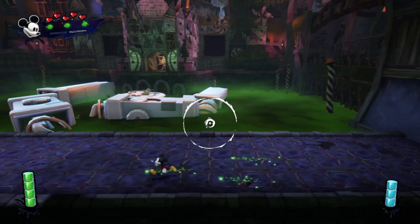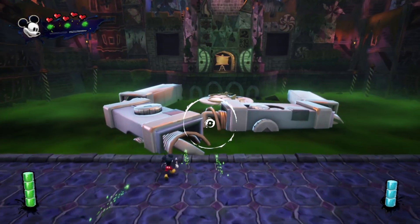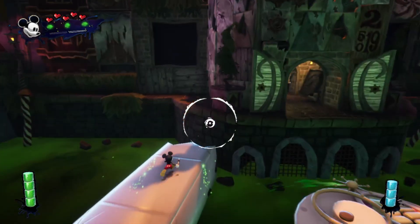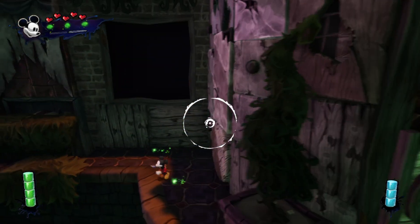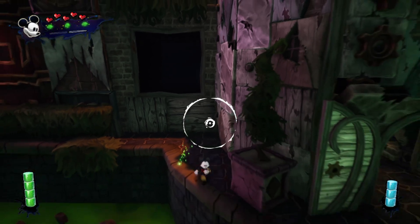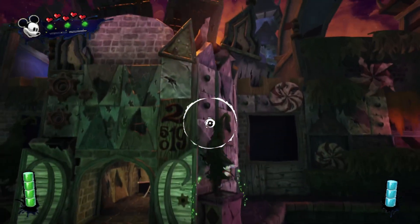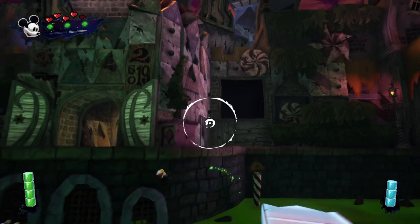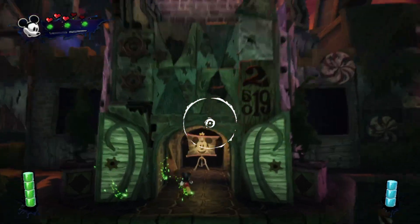I'll have to do another playthrough and see what happens when you actually paint him. There will be another boss we can paint. Seems like there's an invisible wall here. Mean Street — here we go!